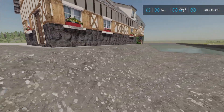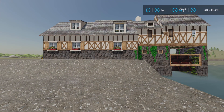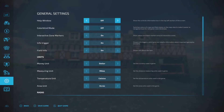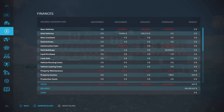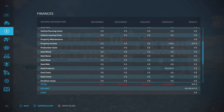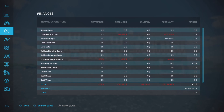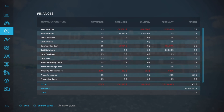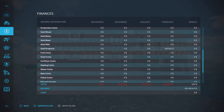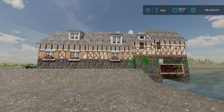Three thousand dollars a month - let's test that out. We're back one month later, let's check our finances. Looking at property income - we don't want sold buildings or production. I'm on easy economy, but it's not looking like three thousand. It's looking like maybe five hundred dollars a month. Property income right at the very top: 400 for March. Let's run it one more month.